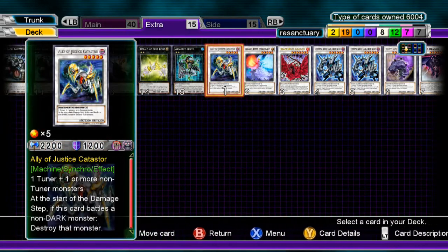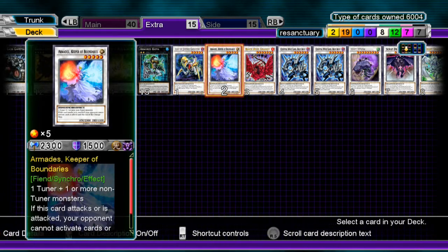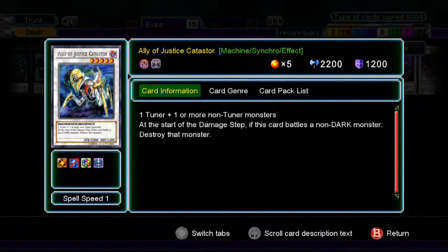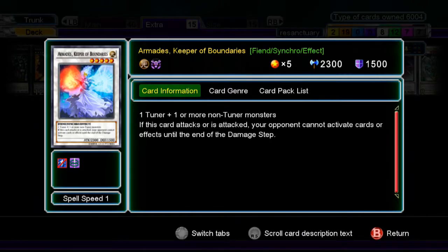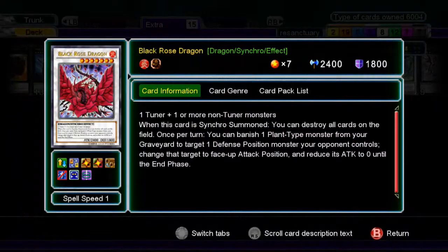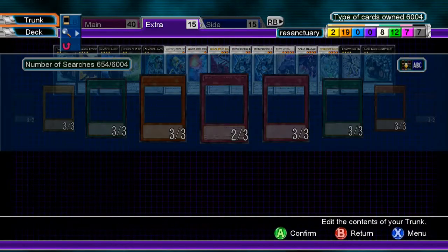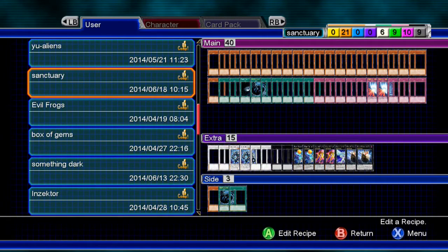Next up is the extra deck — not really anything too impressive. I did add some Level 5s because I felt they were needed. Catastor, because Catastor. Armades — it's kind of like Gear Town or Ancient Gears. One Black Rose — I personally like this because it blows up monsters. And there's Stardust there too. You actually didn't have any Level 7s surprisingly, but it's easy to bring out.